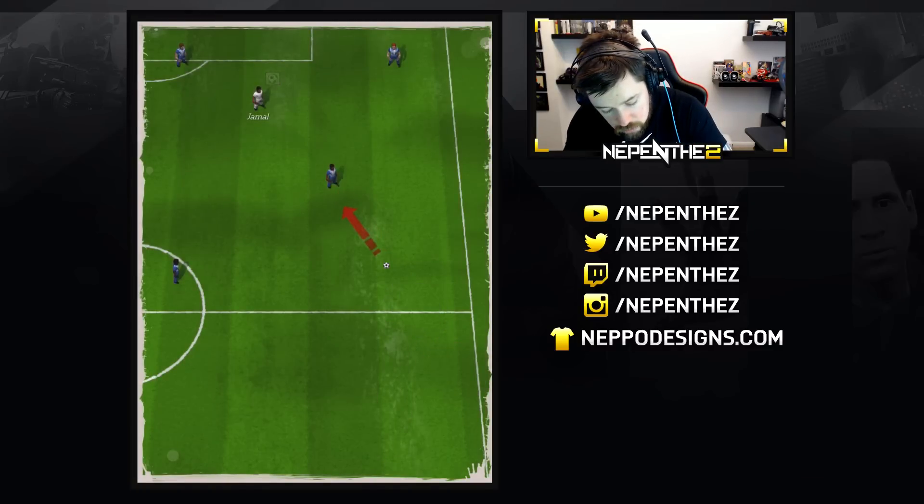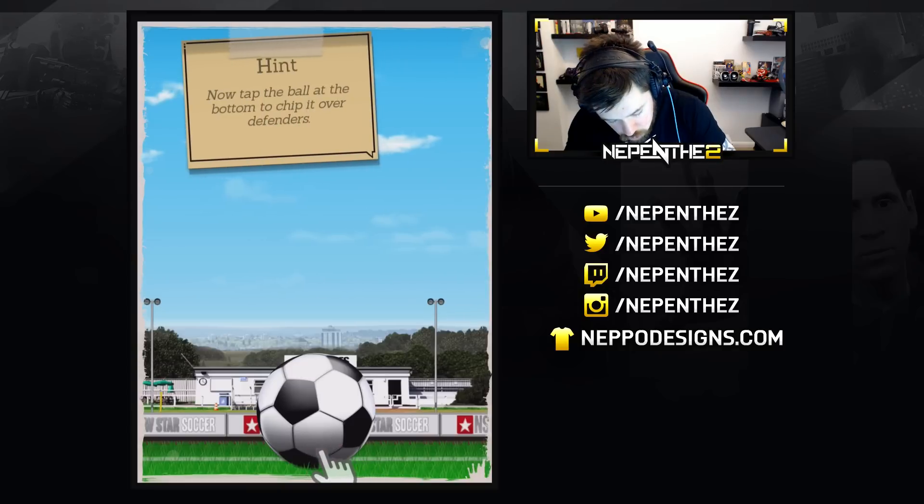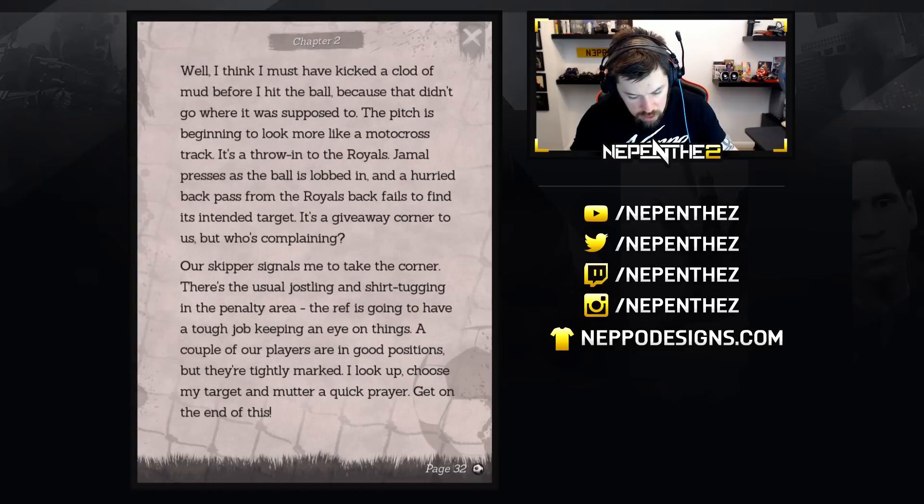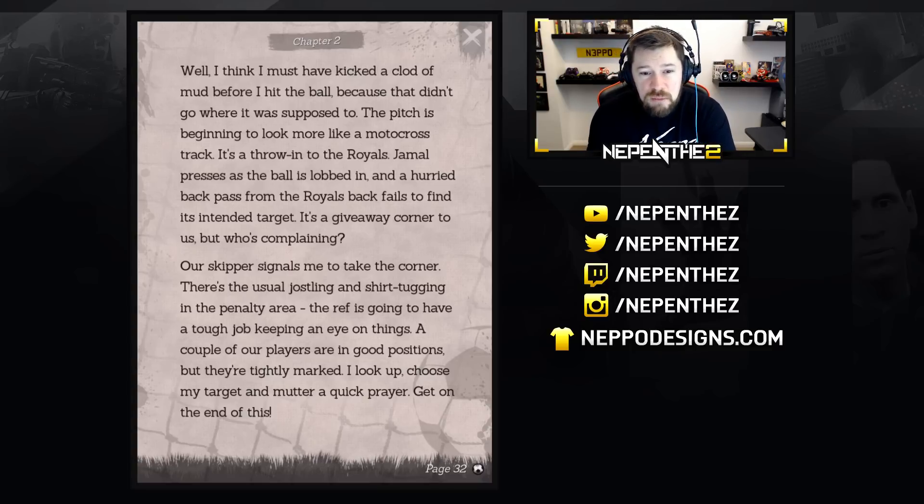Good old Jamal — boom. I think I must have kicked a clod of mud before I hit the ball because that didn't go where it was supposed to. Pitch is beginning to look more like a motocross track. It's a throw-in to the Royals. Jamal presses the ball, it's lobbed in and a hurried back pass from the Royals' back fails to find its intended target. It's a giveaway corner to us — but who's complaining?